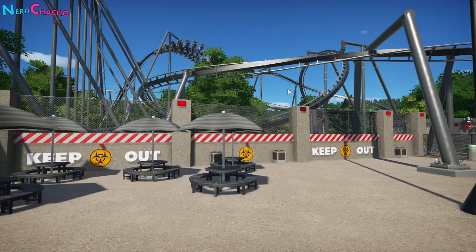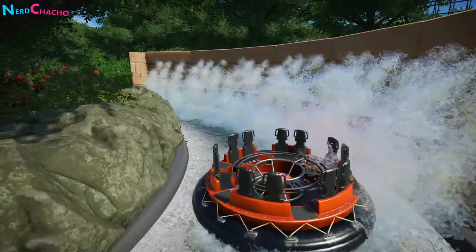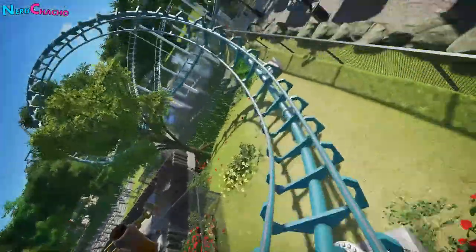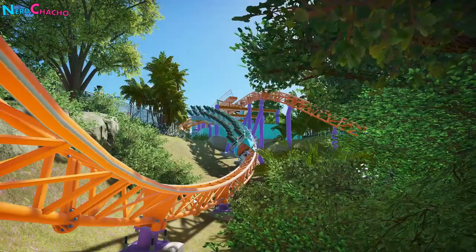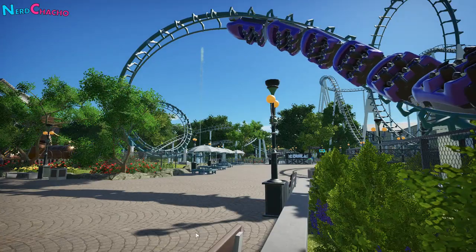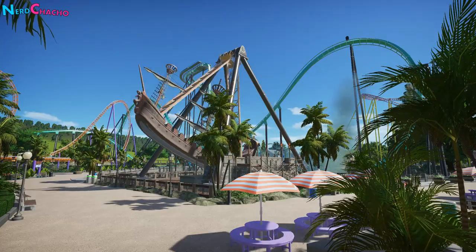Do some research into the real-life attractions that you want. For example, what angle is the lift hill? How tall are they? What speeds do they reach? How are the inversions and corners shaped? How fast do they take inversions and transitions? How steep are the drops? How long are they? How do they use heartline rolls? Researching how your coasters are put together and how they're going to sit on your landscape will give you a boost to the realism that you want.